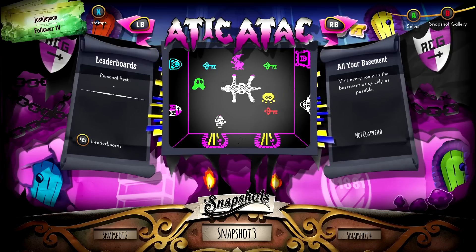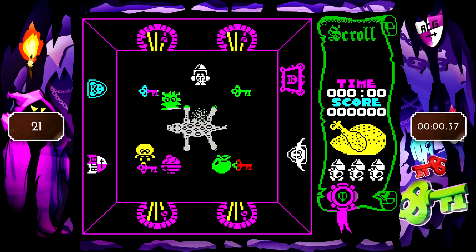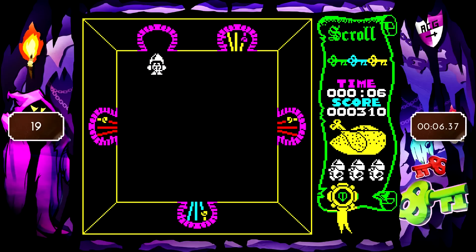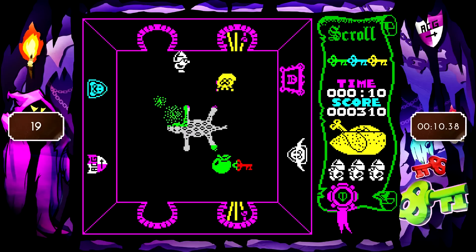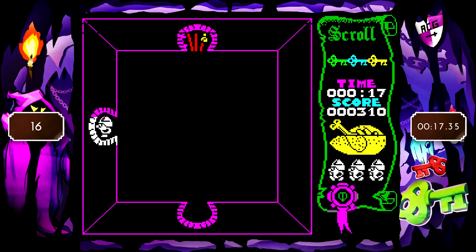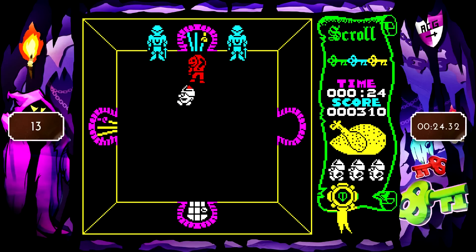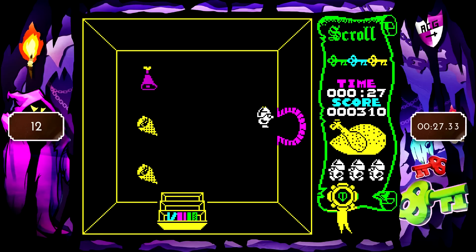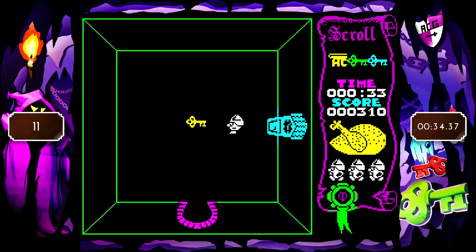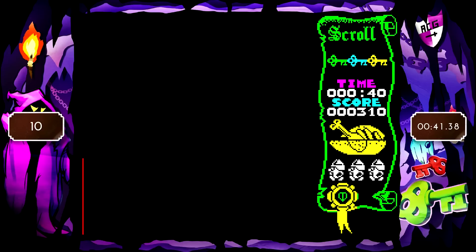All your basement all belong to us! Visit every room in the basement as quickly as possible. It looks like it starts us in a room with four keys, so this should be pretty easy. I'll get three of them and then just go — so every room. I don't have red yet, so I'll do every room except red. And then I'll do my darndest to go in red whenever I can. Green — I'll take that. Health as well. Need to remember to get health wherever possible. Blue is good. You're drastically in the way, sir. I will tank the hit. Oh hey, I found a part of the key! I found a part of the key!